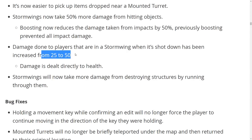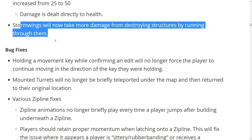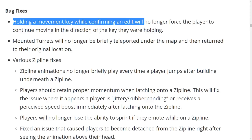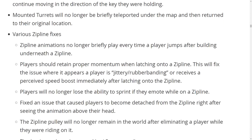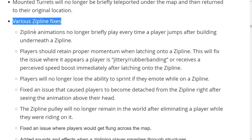I'll show you the leaked skin in a little bit and what's going on with leaking, so make sure to stay till the end. No shield damage from the plane breaking. Storm Wings will now take more damage from destroying structures or running through them — so the Storm Wing is getting nerfed, which is good because it was a bit too powerful. We're also getting some bug fixes, and the zipline fixes were really important because there were so many glitches.